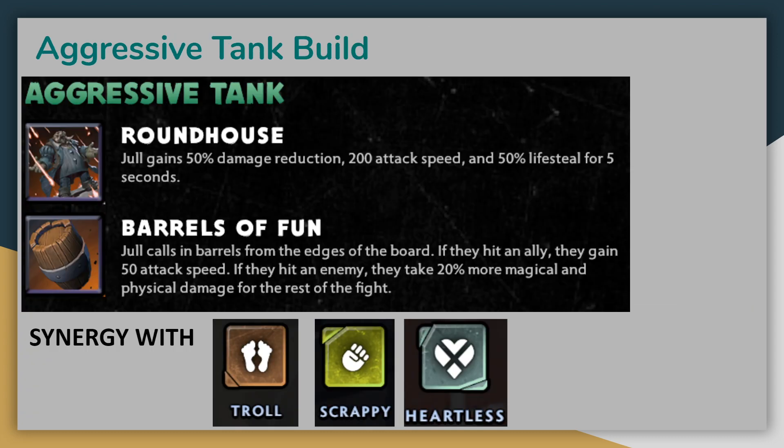Let's take a look at Jull's aggressive tank build first. This build comes with the Roundhouse ability, which gives Jull a 50% damage reduction, as well as a massive attack speed and lifesteal increase for 5 seconds. This will provide some healing, but that healing will scale up with the damage that he deals during the duration of the buff. Alliances like Trolls can buff up this attack speed even more, while Heartless can make him deal even more damage, so that will convert into more healing.